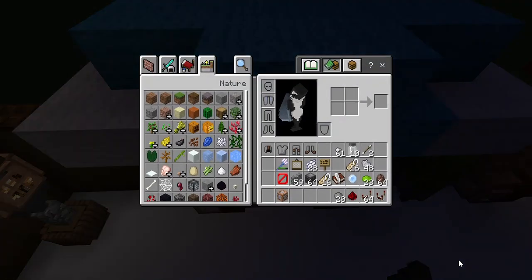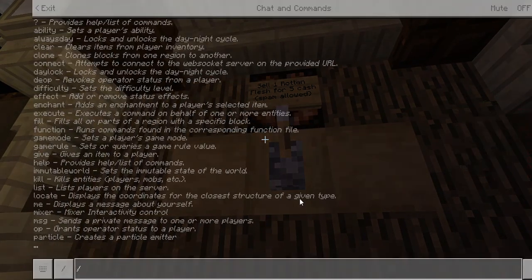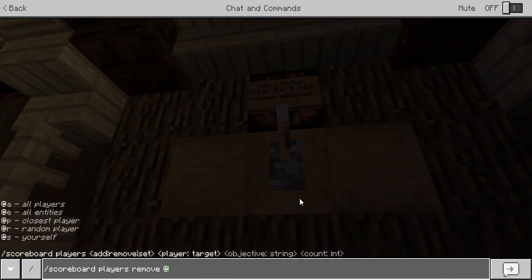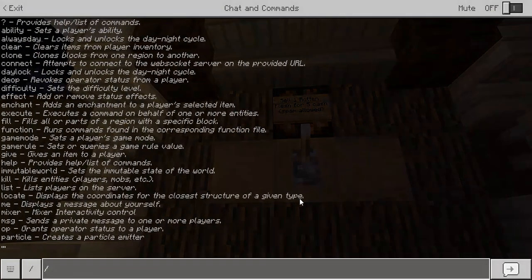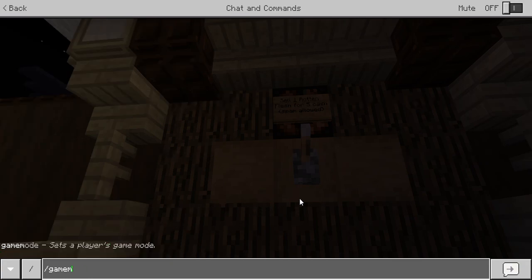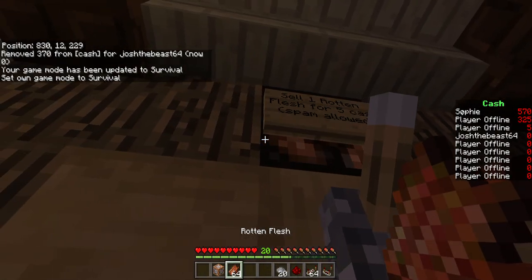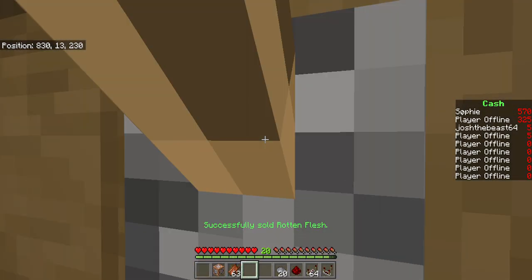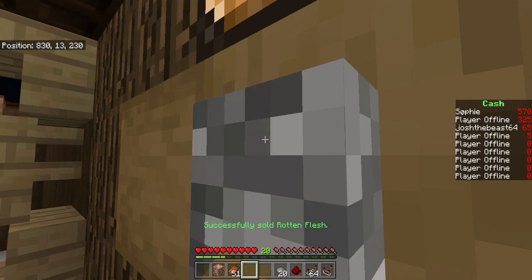The sell shop is really simple. Let me just get some flesh — as you can see I have 370 cash on me. Let me do scoreboard players cash 370, now I have zero cash. Slash game mode S, and now if I do this, sell one rotten flesh, I have 64. Zero cash and sell one rotten flesh for five cash. You can spam this, keep flicking the lever and continue getting more money.